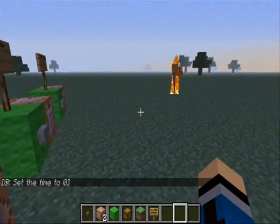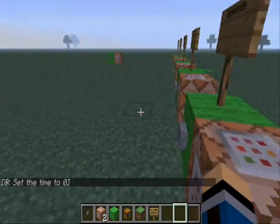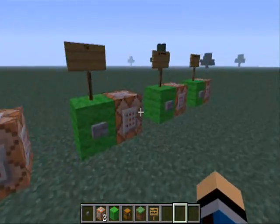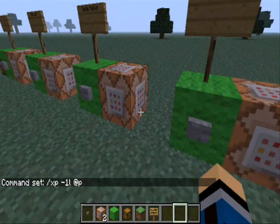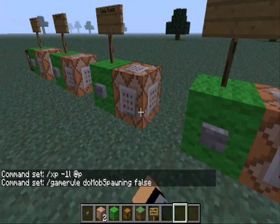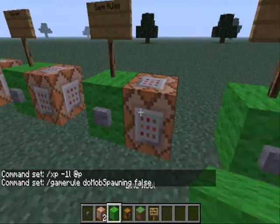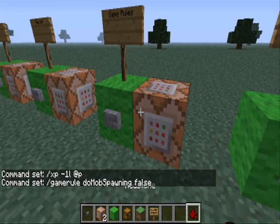Next is gonna be the XP command. This is really used for making shops — that's what I used it for on some of my adventure maps that I'm working on right now. The command is slash XP minus one L, or however much you want to minus, and you do at-P for the nearest player. You can just have one button and do this — you kinda need a redstone repeater, but you go all the way around and put another redstone repeater right there.